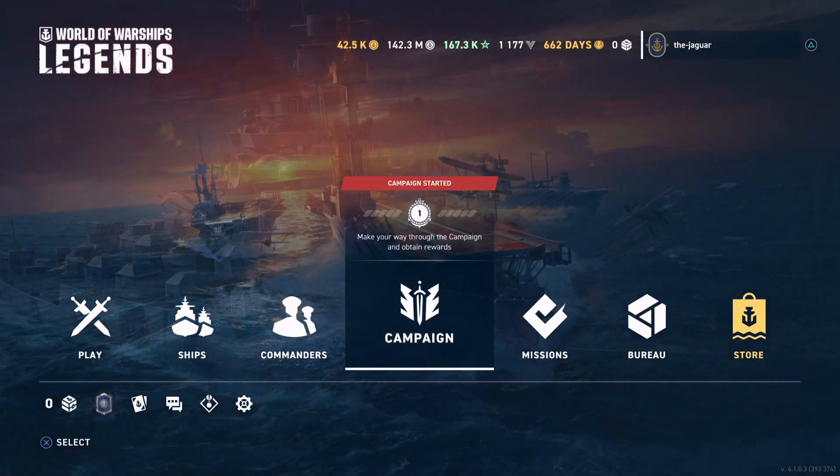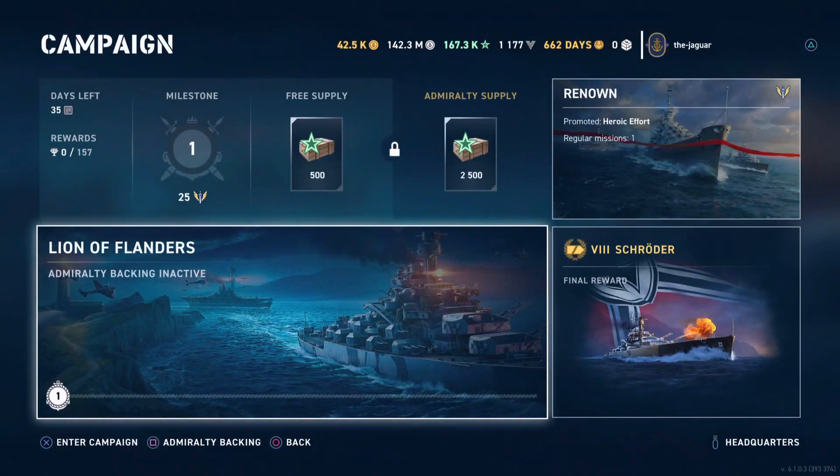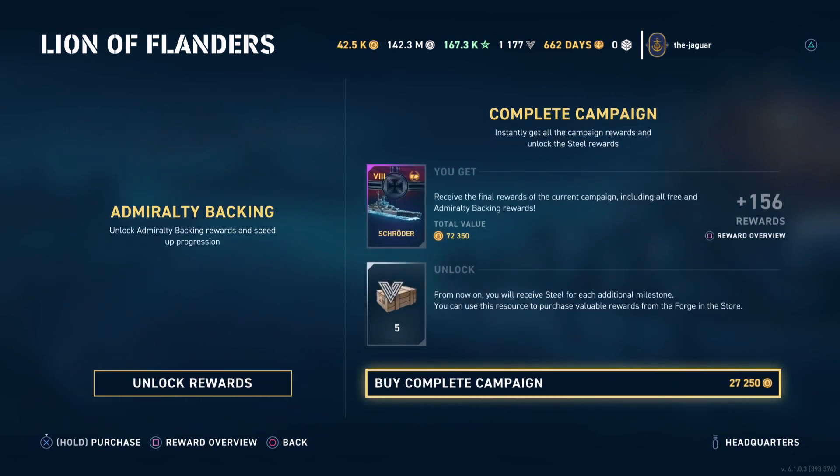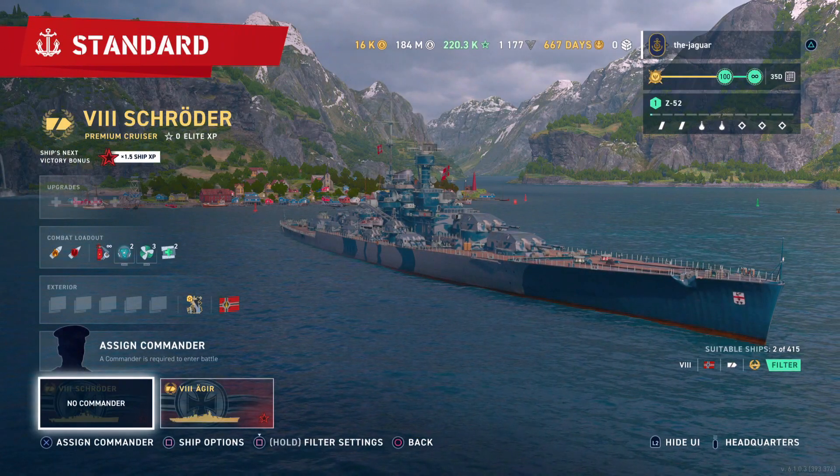Let's check out the campaign. Hit the square button to unlock the Admiralty Backing rewards and open the campaign to get the ship once you've completed 100 milestones. The cost is 2,500 doubloons, and to buy out the complete campaign is right around $10 — that's about what 27,250 doubloons is valued at.